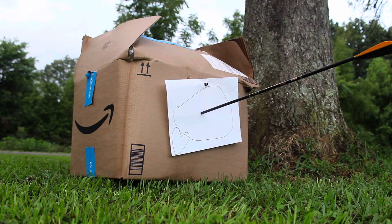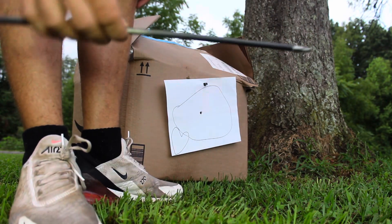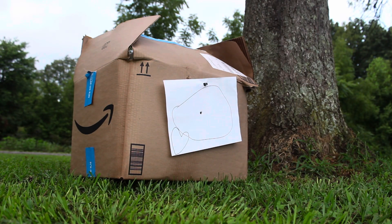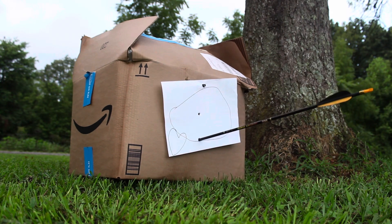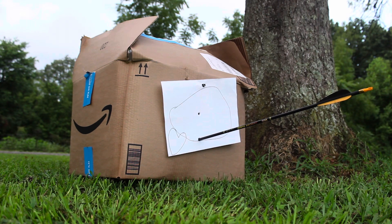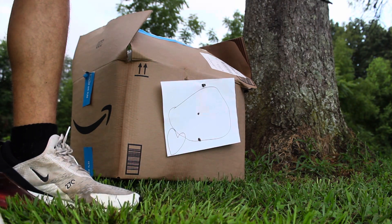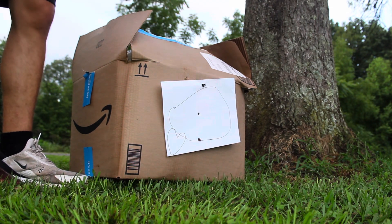That was more center of the target. Got about just a little bit more penetration in the center. Now we're going to go for the bottom of the target. It looks like it stopped it pretty good on that shot too. We've got quite a bit more penetration on that one, but it's probably all in how you've packed your comforter. Either way, it stops — a cardboard box and a comforter make a really good bow target.